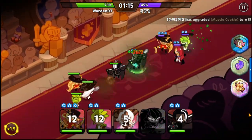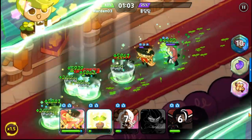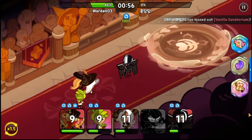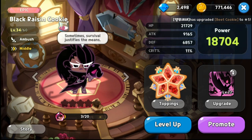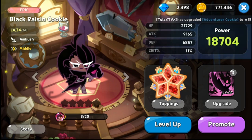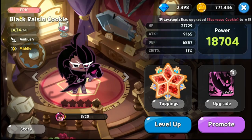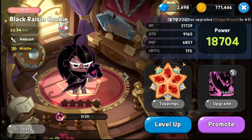She attacks in the middle — I still do have to level her up to make her more competitive. She needs to be built with very high attack because that first strike is very crucial. Back at Black Raisin Cookie's page — I need to swap her toppings to Searing Raspberry. She's a very good cookie dealing small AOE damage to the mid part of enemies, potentially taking out cookies like Espresso or Latte.